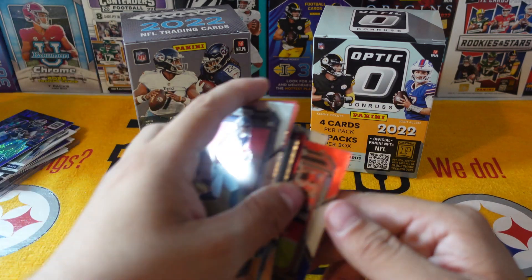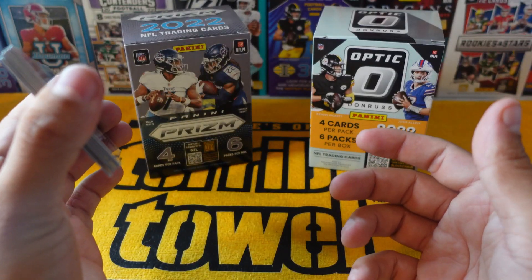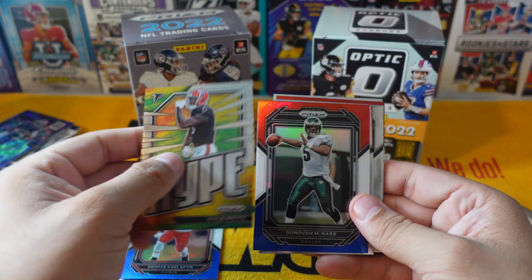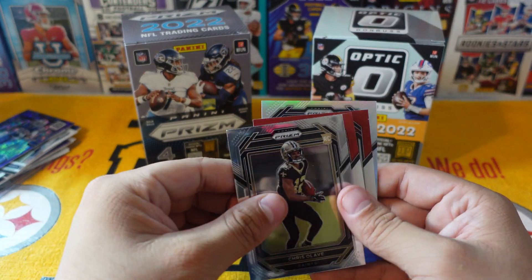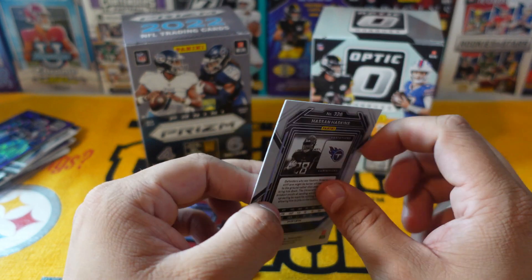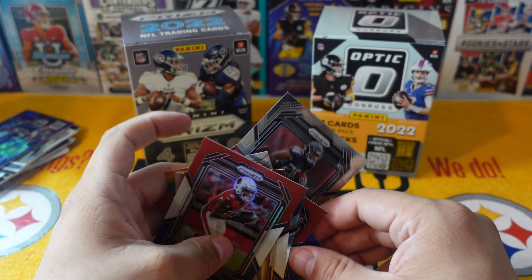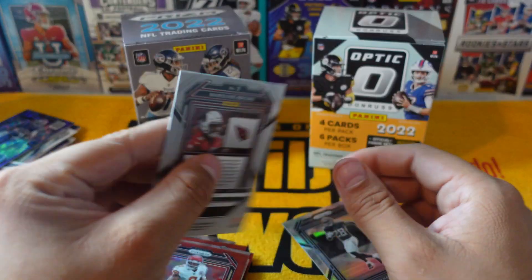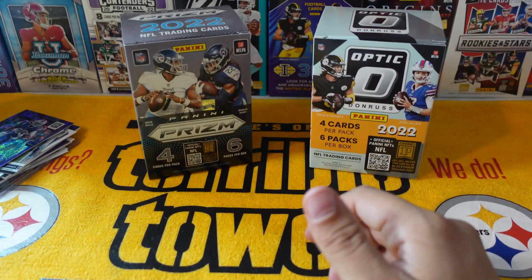Donruss Optic won that. Let's do a quick review — Prism is good, but I think you just get more out of Donruss and you have a chance at a Downtown. From Prism we got: Hassan Haskins rookie, George Karlaftis on the red, white, and blue, Kyle Pitts hype, Donovan McNabb, Charles Cross rookie, Brian Robinson — that's a nice card especially if he balls out — Chris Olave, JuJu, Marquise Brown, and a Hassan Haskins variation. They should really start putting the name of the parallels right on the card — if I don't know what this is called, it should just be printed there.